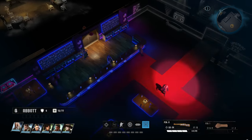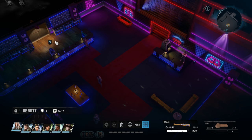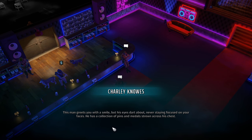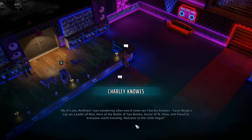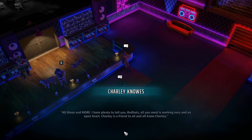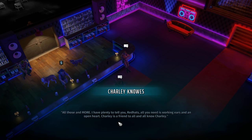I'm going to see about heading back here, trying to find Brago — is that his name? Man greets you with a smile but his eyes dart about, never staying focused. He has a collection of pins and medals strewn across his chest. 'Ah, it's you, Red Hats. I was wondering when you'd come to see Charlie Nose — Farron Brago's capo, leader of men, hero of the Battle of Two Buttes, savior of St. Elmo, and friend to everyone worth knowing. Welcome to Little Vegas.' What's with these titles? 'I have plenty to tell you, Red Hats. Charlie is a friend to all and all know Charlie. So what can Charlie do for you?'